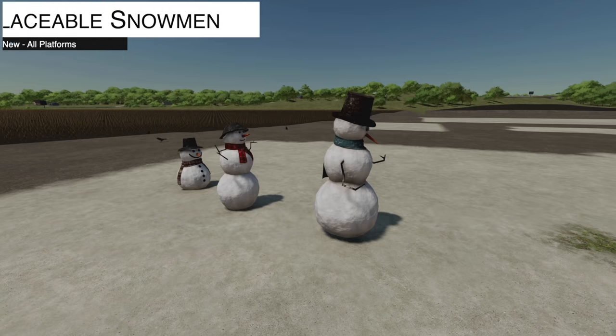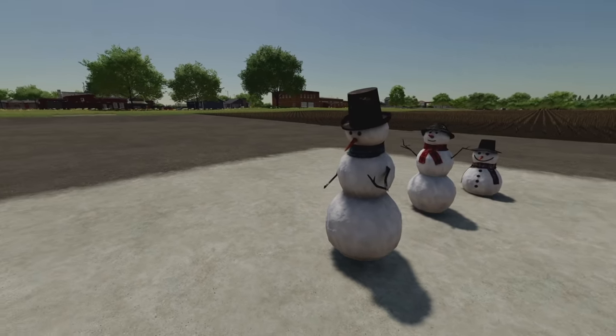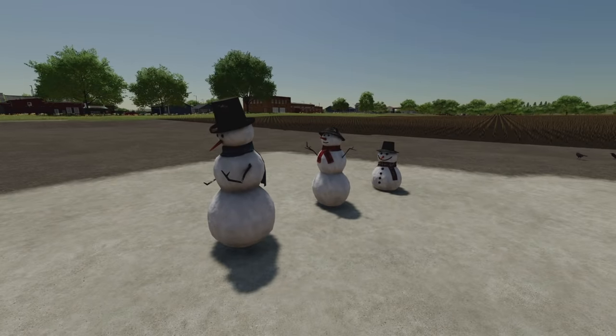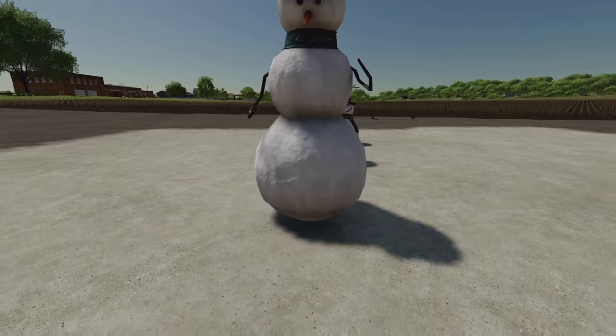From Top Ace 888 we have the Placeable Snowman. These are placeable snowmen for decoration purposes — made of deceptively real plastic and therefore can be placed all year round.